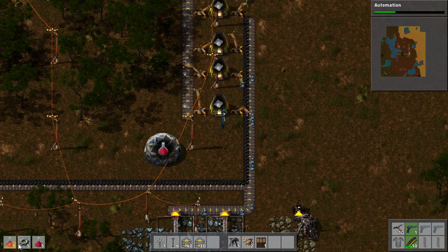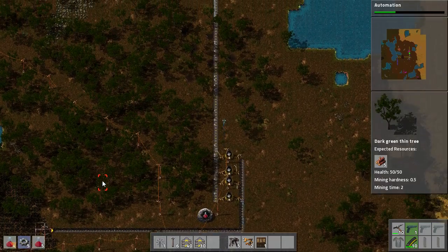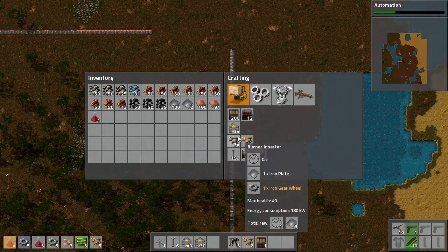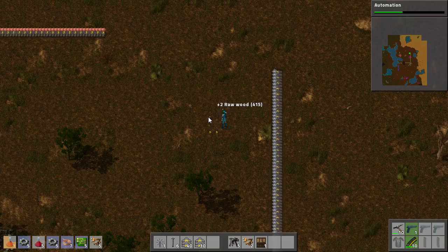So that's all we need there, and we'll also research the next 10 as well while we're going. While that's building, I'm going to need a couple more inserters — I think I have enough transport belt as well to do me.